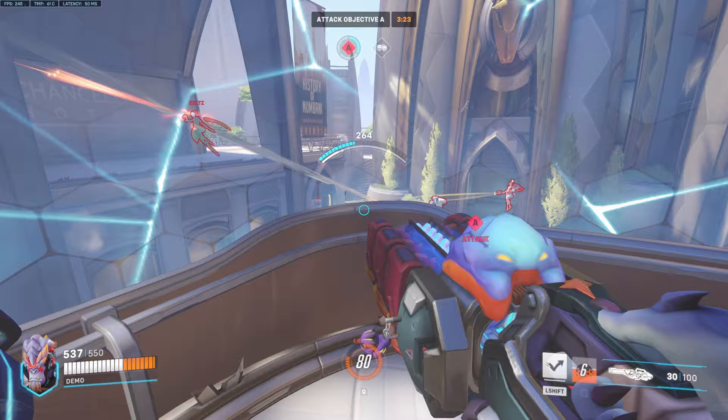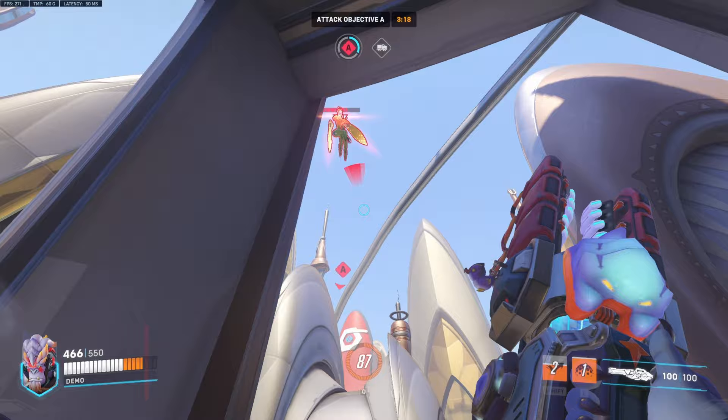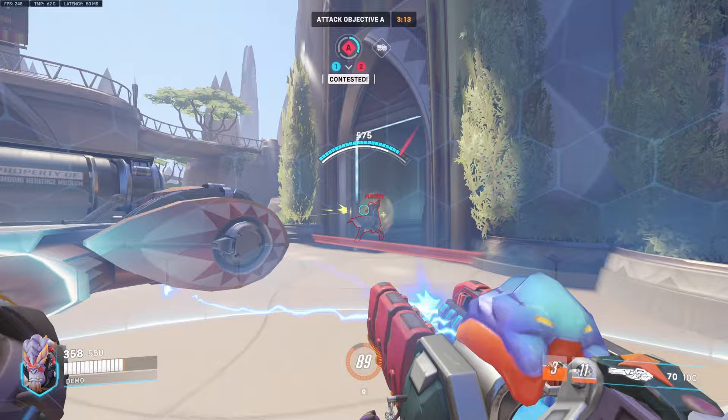Try to hit a charge shot on Widow just to keep her at bay. Same with Echo — try to jump over to Echo, hit a charge shot and push her. You might find the Mercy again.